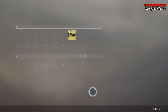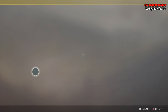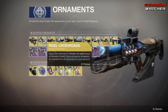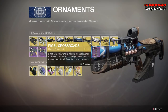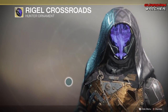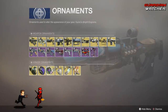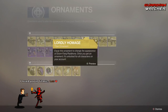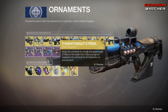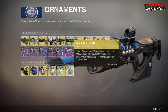As for Armor Ornaments, we have Augmented Wish for the Young Ahamkara's Spine — looks pretty cool. Then we have the Riggo Crossroads for the Graviton Forfeit — oh my god, that looks amazing. Then we have the Lordly Homage for the Doomfang Pauldron. Then we have Thin Autonauts Peril for the Mask of the Quiet One, as well as The Eyes of Mercury for the Sunbracers. And last but not least we have Matterflare for the Lunafaction Boots.